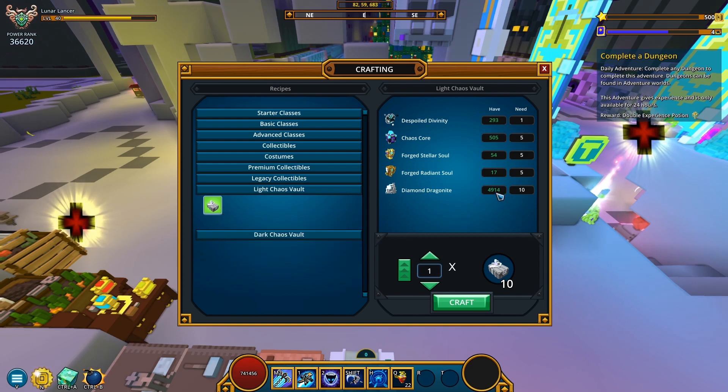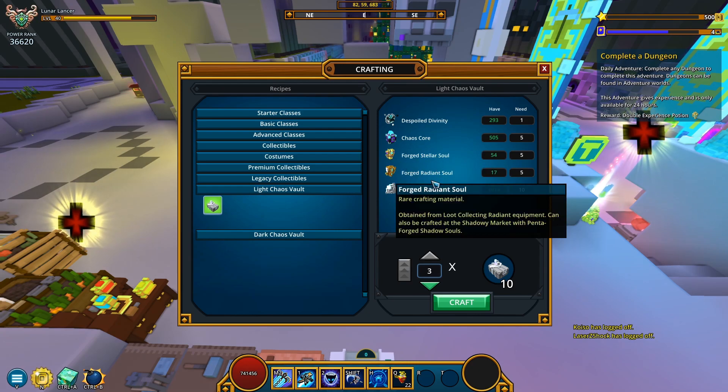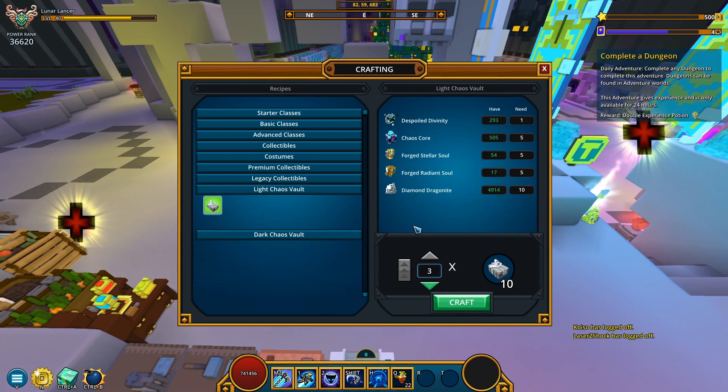I seem to have a crap ton of spoiled divinity as well, so we're all good with that. I can truly craft a crap ton of these chests. I can only make 30 right now though — that's not a good video with only 30, even though that's quite expensive in itself. I also need to buy Forged Stellar Souls and Forged Radiant Souls so I can make more.